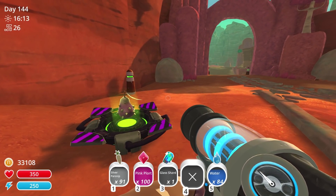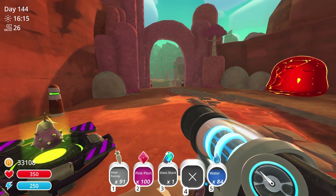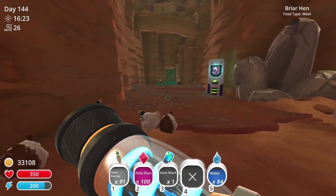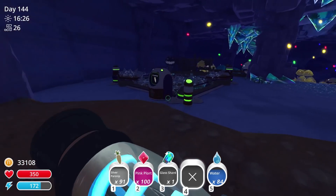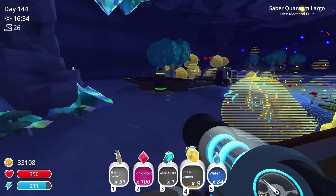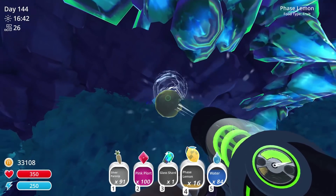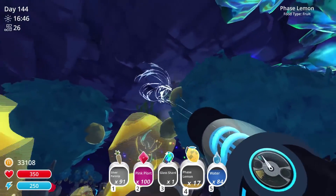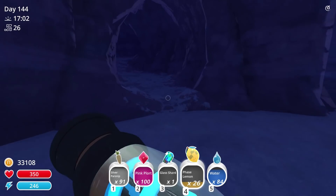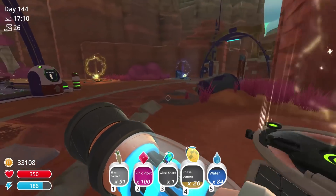We'll throw the snare right here — utilities master snare, install. Prickly pear is dervish's food, right? It is, okay cool. Now while that's doing its thing I want to go find the quantum gordo, since I don't think I ever found it in the wild. I'll take some phase lemons with me — grabbing 25 just to be safe. Now I'm gonna try to find this guy. Apparently he's in some secret cave somewhere.